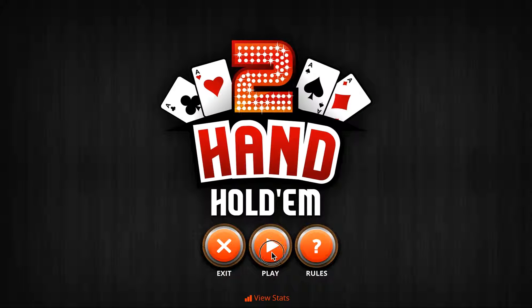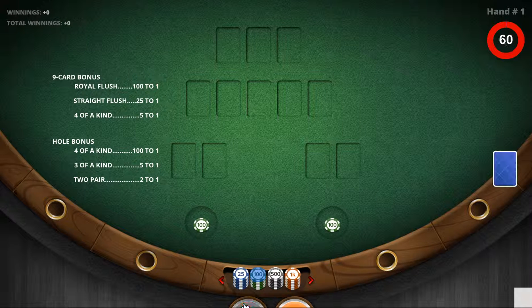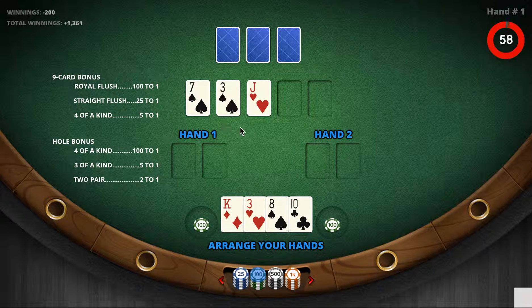This is a demo for Two Hand Hold'em. First, the player antes two equal units, then is dealt four cards. Three community cards are dealt face up with two community cards to come. The dealer is dealt three cards face down.